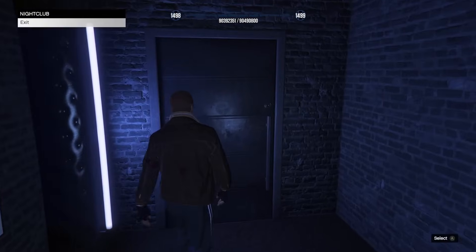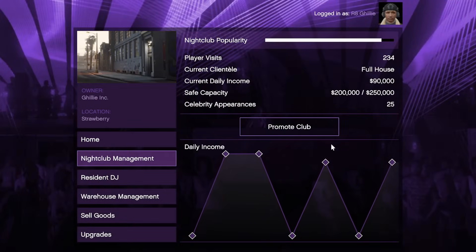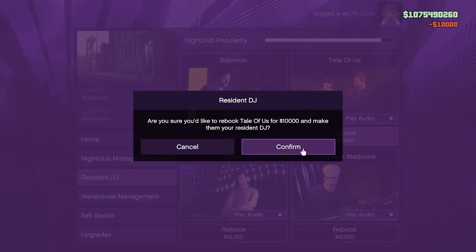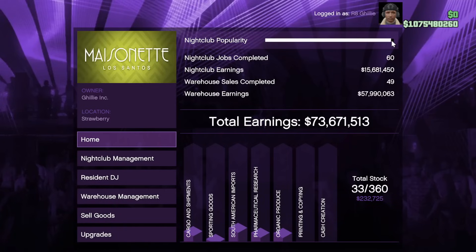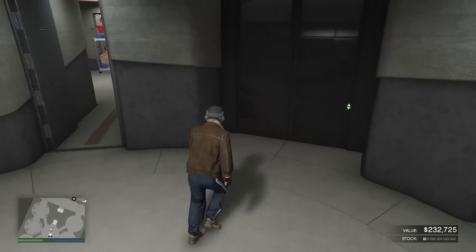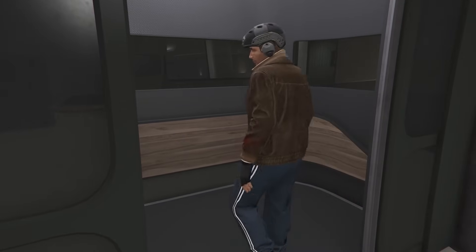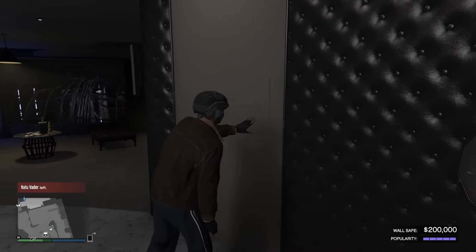By far the best way to raise nightclub popularity is heading to the nightclub basement, accessing the computer, and switching DJs for $10,000 each time. Starting from zero popularity you'll need to switch DJs 10 times since each switch gives 10% popularity, costing $100,000 total to max it out. That sounds like a big investment, but you'll make $100,000 from passive income in just 48 minutes, earning that twice before popularity drops enough to affect daily income. Then just spend another $10,000 to switch again and earn another $200k in two hours. You'll be forced to return anyway since the safe only holds $250,000.